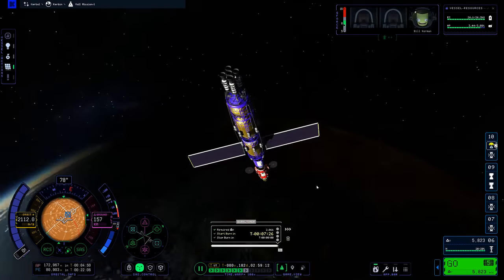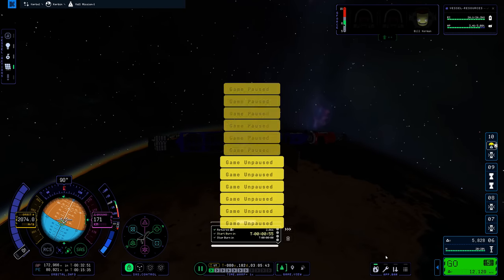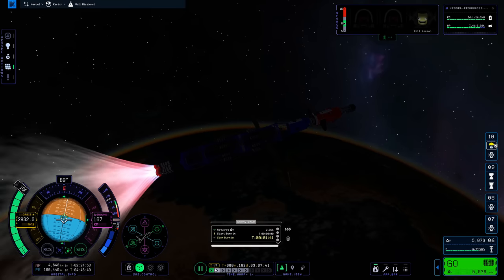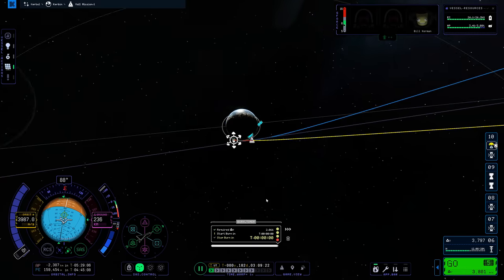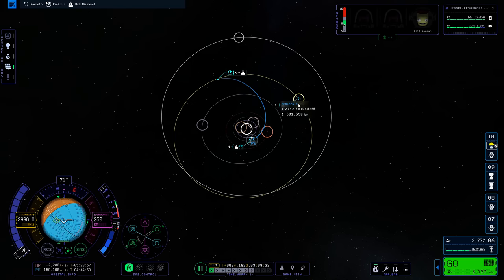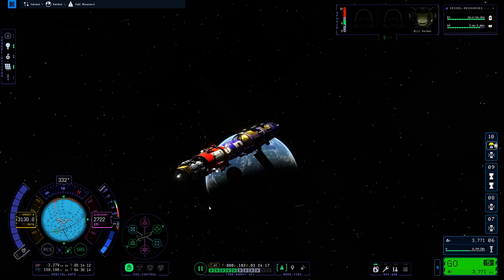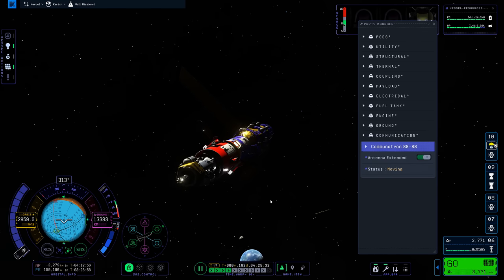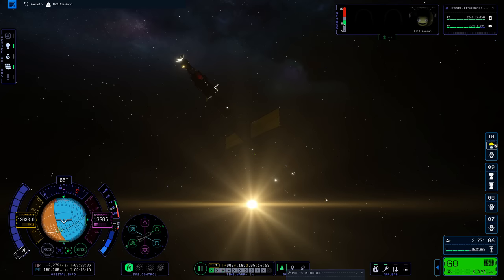It doesn't help that we don't have physics time warp in KSP2 - well, we do, but only when we're firing an engine as far as I can figure out. I haven't been able to figure out how to turn on physics time warp for things like turning vessels around, which would be a real lifesaver for a vessel like this, which turns very, very slowly. So yeah, a nightmare on all counts, this mission, really. The craft was incredibly sluggish and unwieldy and handled terribly.